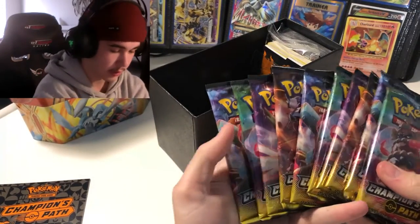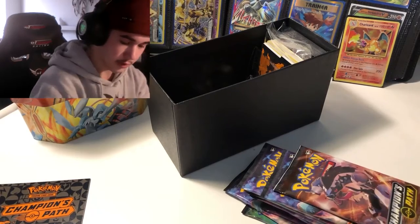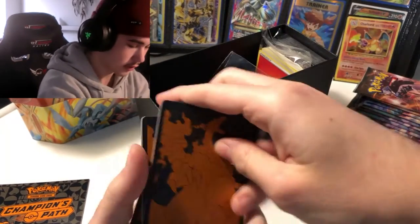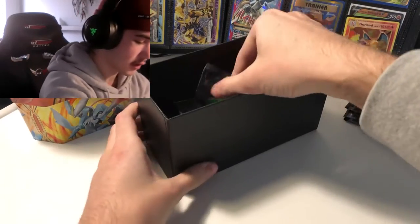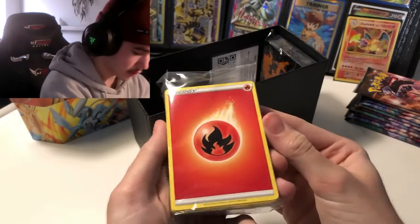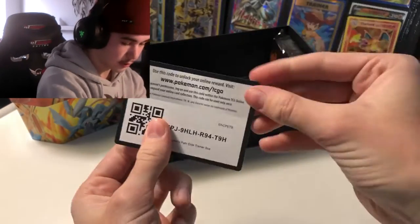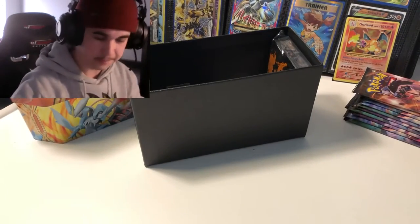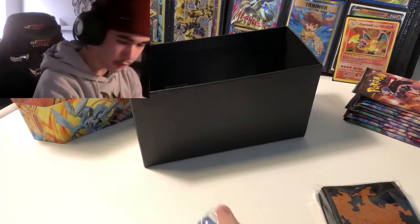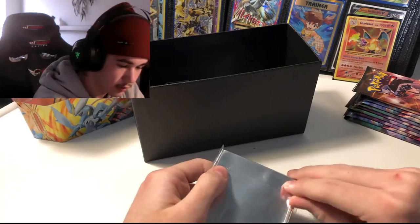Alright, so 10 booster packs. I'm going to randomly mix them up just in case there's some RNG. In this Elite Trainer box we have dividers, damage counters, some energy cards, the code card, and sleeves — blue and white ones which are pretty old. I'll probably use the newer ones instead since they look cooler. Just making sure they're the right size so we can sleeve any good pulls.